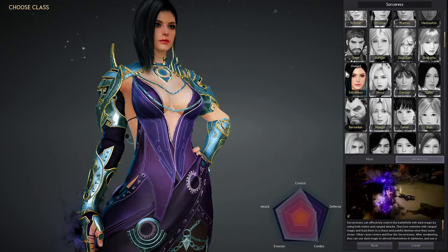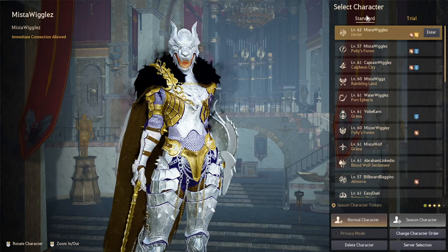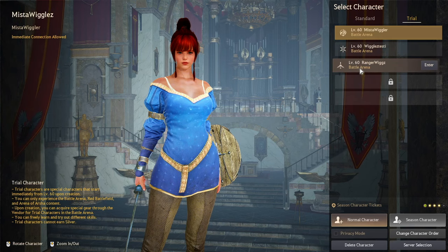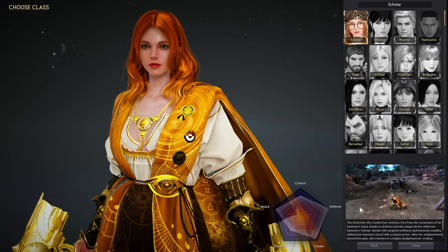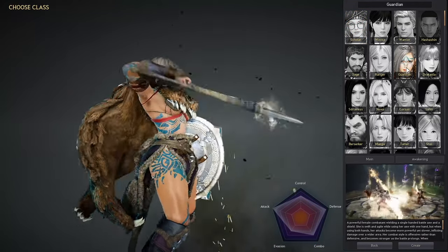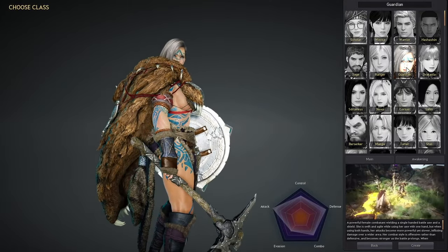Choosing your favorite class can definitely take some time, but practicing them all out — and maybe switching your characters from standard to a trial account — could be the way to start. This puts you into level 60 and puts you in a battle arena so you can test out your skills and see if you like the class. The more you try other classes out, the better chance you'll find something that you really like and that you'll stick with. Personally, I started on the Guardian and I really loved that class, but lately I've been really enjoying the Valkyrie and the Dracania class.